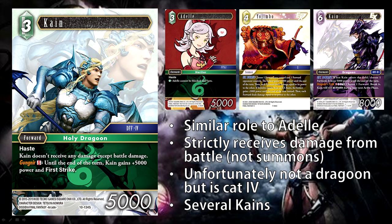The next card is Kane. He is a free CP forward at 5,000 power. He's got haste. Kane does not receive any damage except battle damage, and his S ability Gungnir gives him plus 5,000 power and first strike until end of turn. This is yet another Wind card that has haste — it plays a similar role to Adele, but the situations in which you'd play Kane and Adele are slightly different. Adele is for when you're at high damage and want to sneak through. Kane seems more of an early mid-range play.